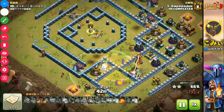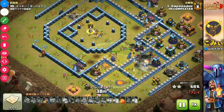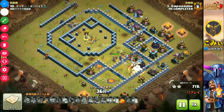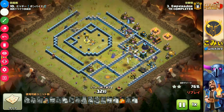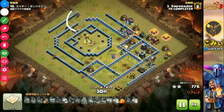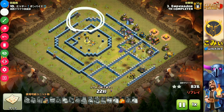Also, the royal champion still goes into the center of the base with the hog riders. The combination of hog riders and the royal champion is very good. In this case, you should not use the royal champion in the first hero part — instead, use the royal champion with the hog rider part. That is very important.